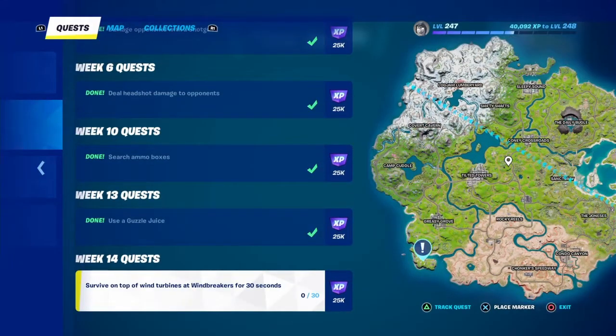What's up everybody, Chugger's. Today we are going to be doing another season quest — week 14 quest: survive on top of wind turbines at Windbreakers for 30 seconds. They are located right here.